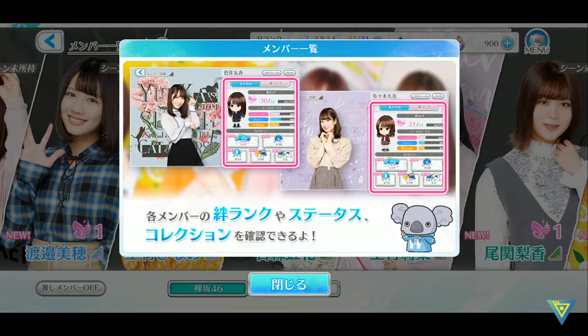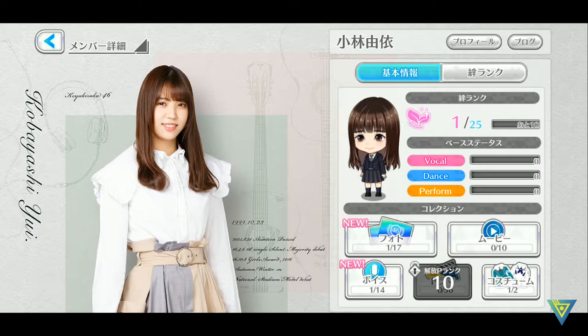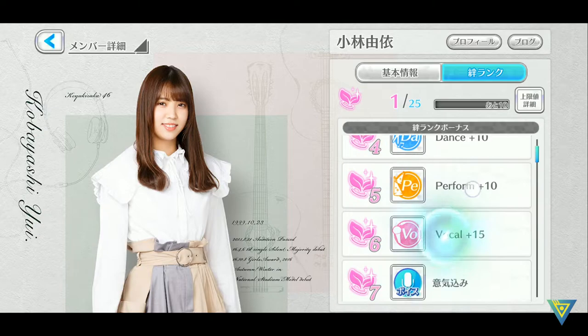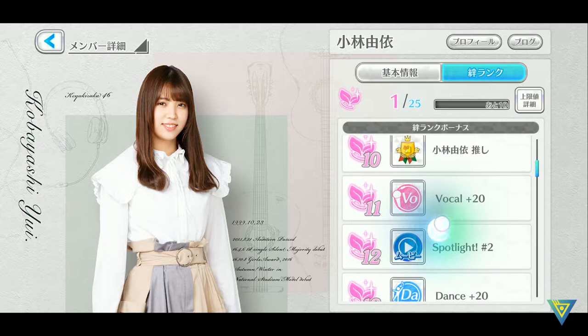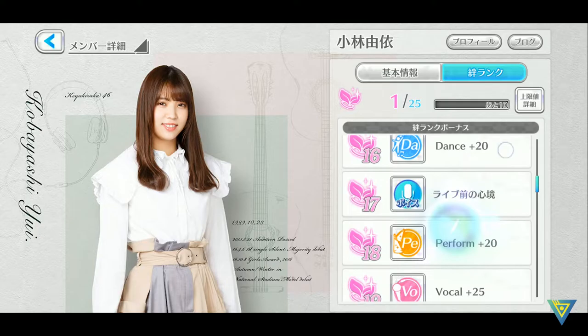Next we'll look at members. This is where you can have a look at the members that you have collected, like for example Kobayashi. Here you can see her basic stats and all the things that you have unlocked — this is photo, movie, voice, and drama which unlocks at producer rank 10, which is equivalent to level 10. Here is the bond rank which you can raise by taking her to clear stages — there are 24 to 25 levels here, and the higher you get the more things you can unlock. Like if you reach level 12 you unlock a movie spotlight and so on.